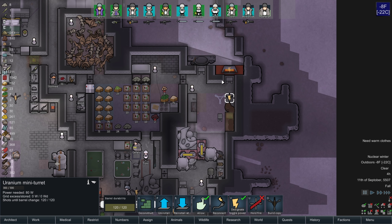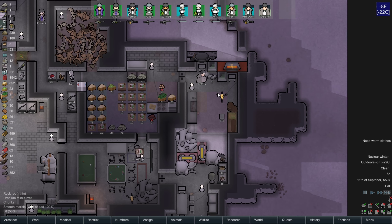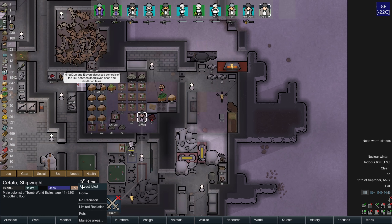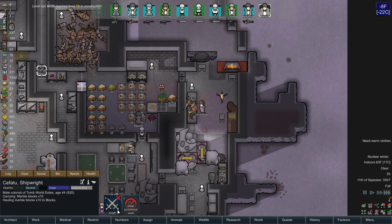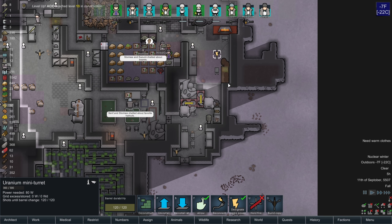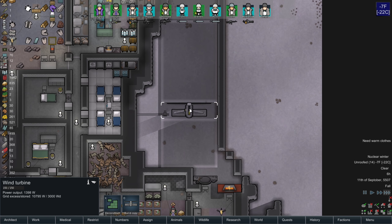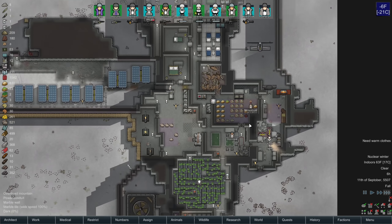These three tiles here are going to need to be removed because they block the turret's line of sight. So this turret can cover this area and these walls, and this turret covers this area here. We have proper coverage now.